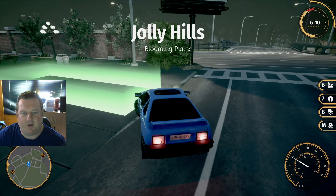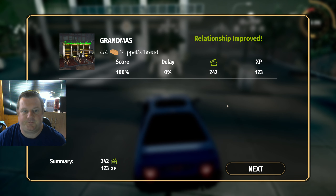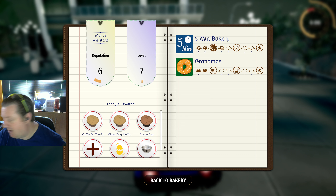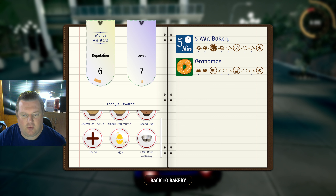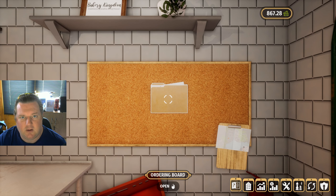Poor puppet spread, relationship improved, full money, everyone's happy. We're at level 7 — mum's assistant. Reputation level 6. Muffin on the go, cheat day muffin, cocoa cup, cocoa eggs, and more bowl capacity. So we're slowly growing.